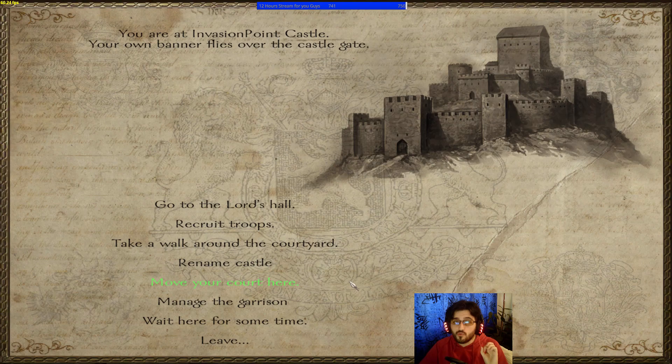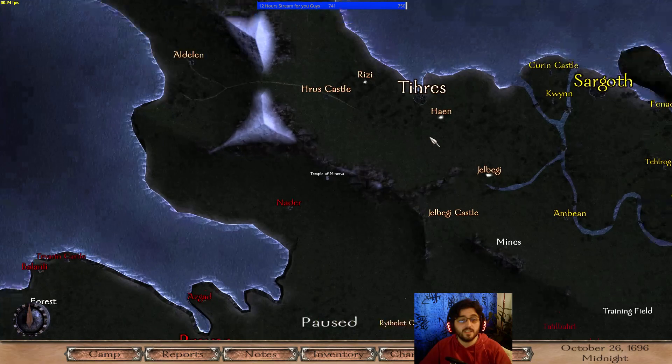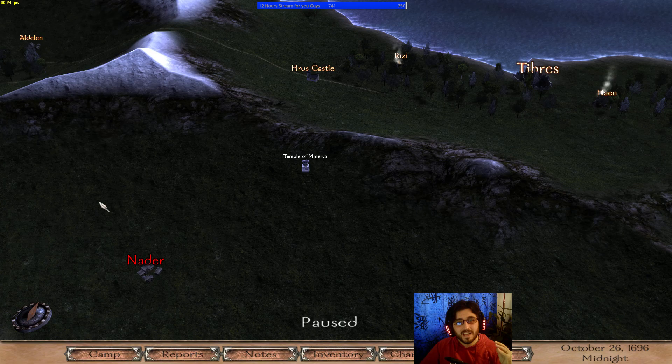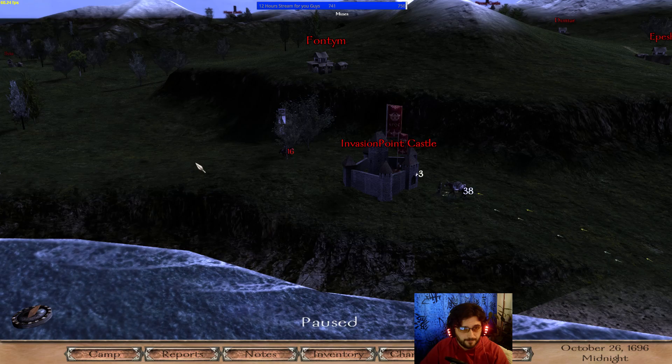I recommend that you do not build a castle when you're part of a faction as a vassal. If I'm part of the Swadians and I build a castle, it will go automatically to the Swadians, who will then either give it to you or refuse. So for the love of god, don't build a castle if you want it to definitely be your own.